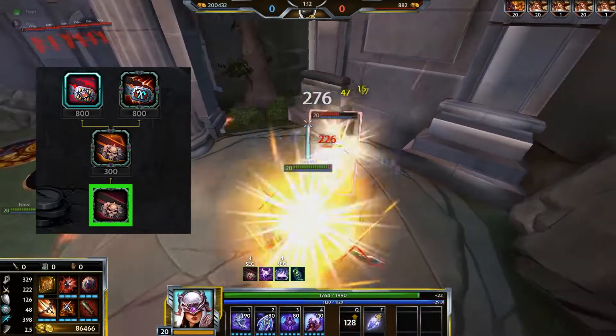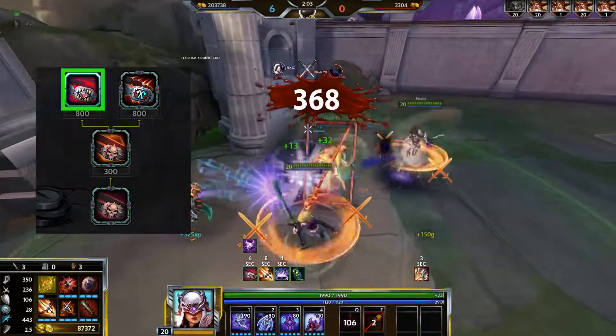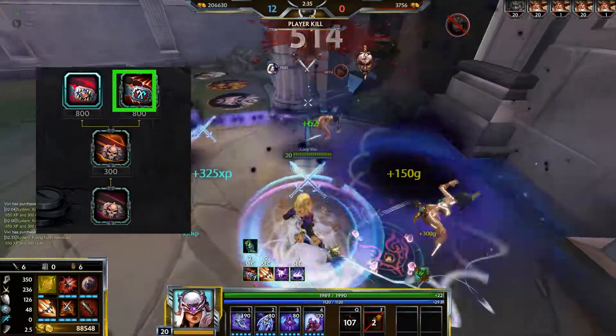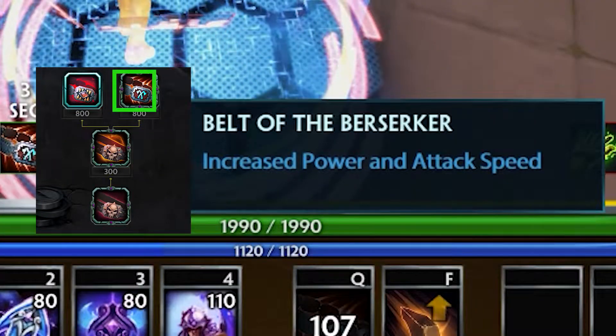Frenzy gives friendly gods increased damage and attack speed. With Belt of Insatiable Hunger, if you get a kill or assist during the duration, it refreshes. With Belt of Berserker, allied gods get a lot of increased damage and attack speed, with a decaying effect for 6 seconds.